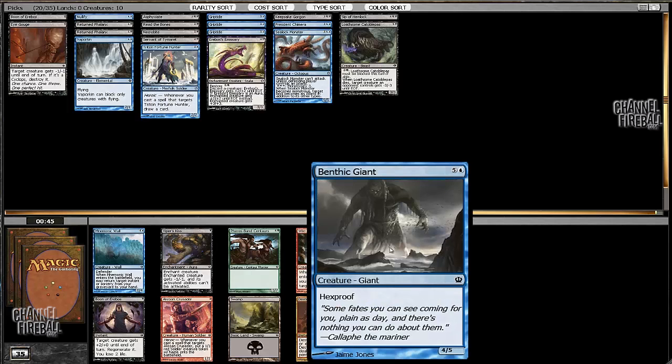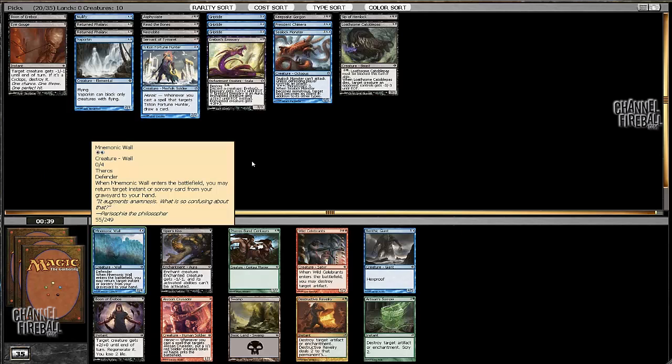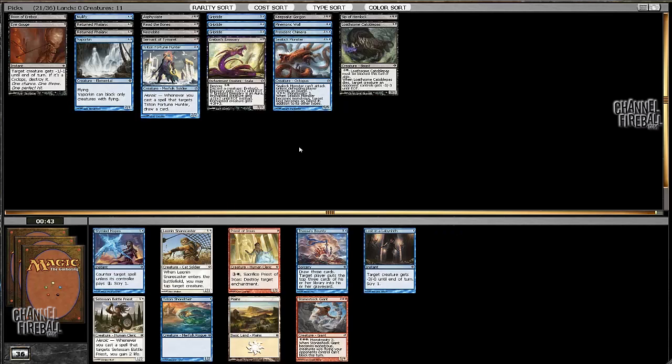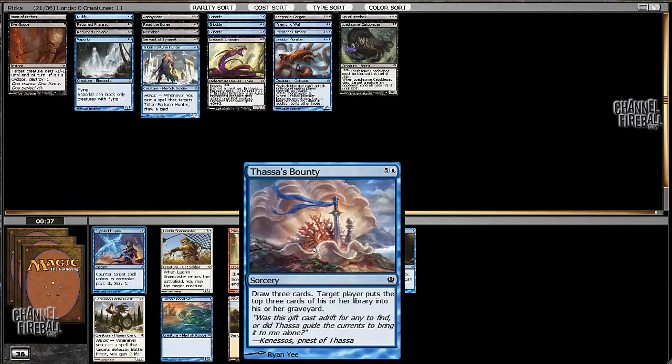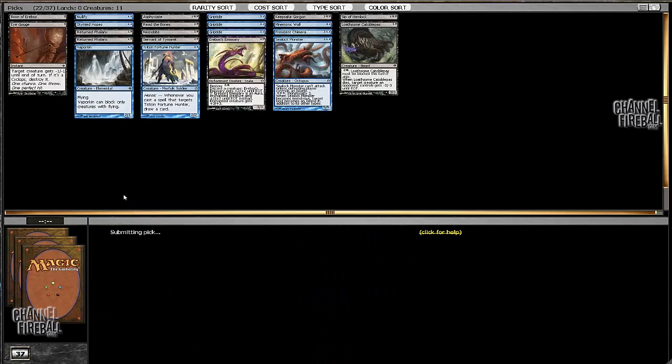Here I'm actually going to take a Monocle — what am I talking about taking Benthic Giant? We have triple Gryptide. I was about to be very stupid there for a second. Unfortunately, this pack has nothing really for us. I think we're going to take Stymied Hopes. I think I'm more likely to play Stymied Hopes than a Fastest Bounty in this deck. It's close between the two, but I'd rather have Stymied Hopes.